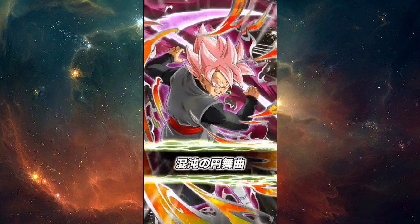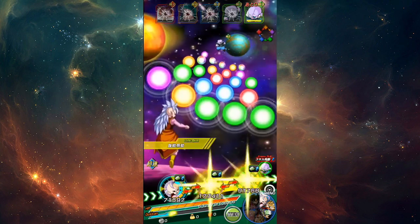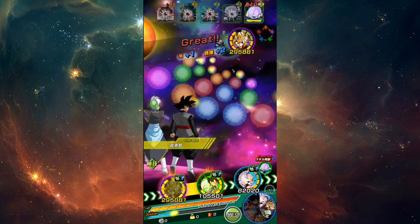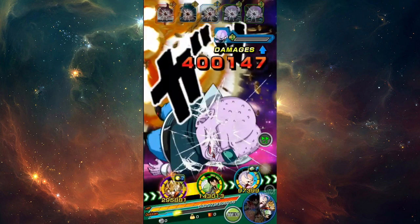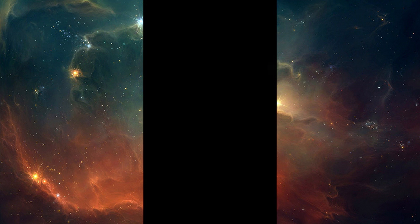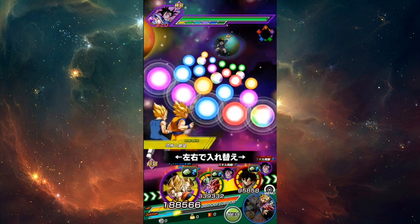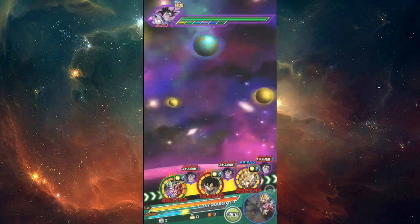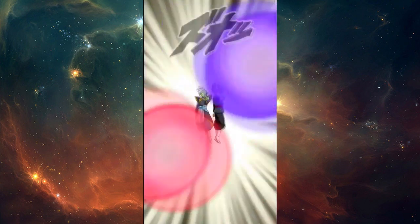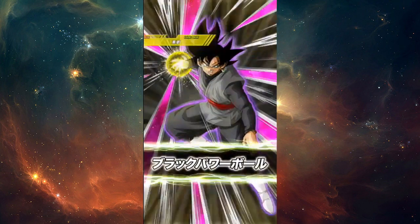I actually think this STR Goku Black is a very good world tournament reward card — he might actually be the best world tournament reward card ever, considering how good he's going to be on Potara, Realm of Gods, and Future teams. He's the best support unit for the Future team, and he's a 40% buff for Vegeta Blue type units as well. I might sit down and make a top 10 world tournament reward cards list. Thanks for watching — grind for him definitely, you only need around 23 million points, so it's not too hard. I'll catch you all next time.